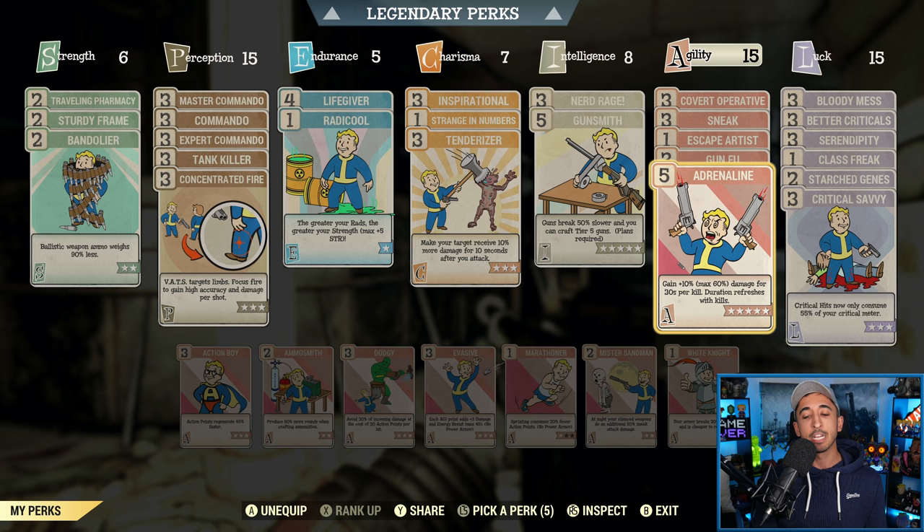Adrenaline — I still think this is one of the most important perk cards you can have, even though the way damage is calculated in the game is different now and not as effective as before. You gain plus 10% with a max 60% damage for 30 seconds per kill, and the duration refreshes with kills. You need this card — if you want the highest DPS possible and you're fighting a lot of mobs, Adrenaline really helps. Have it if you can.